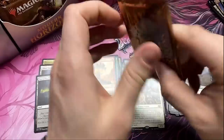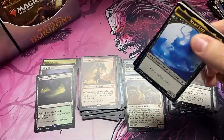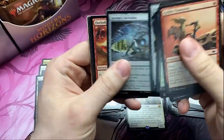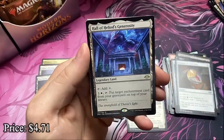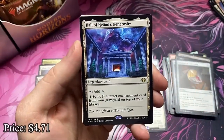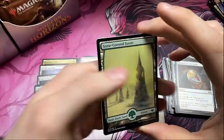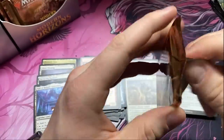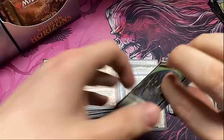Even if they're relatively affordable right now, I don't think they'll stay that way forever. But then again, this set was printed a lot higher than was probably initially expected. Another Astrolabe — there we go! And the Hall of Heliod's Generosity — another really good land that currently isn't too expensive, but very powerful. We've got two of the four Astrolabes and we need one Force of Negation the rest of this box.